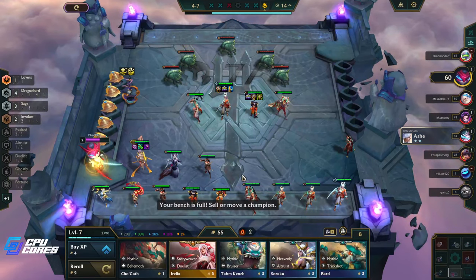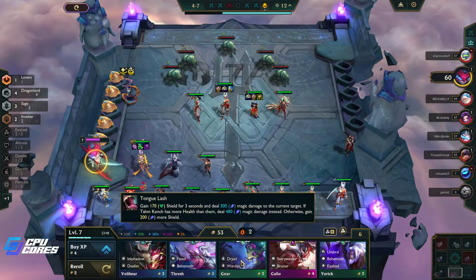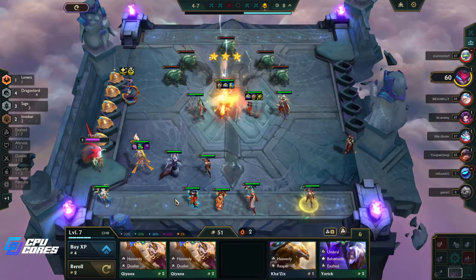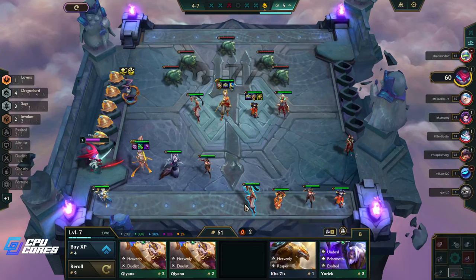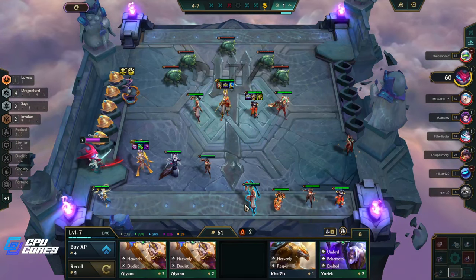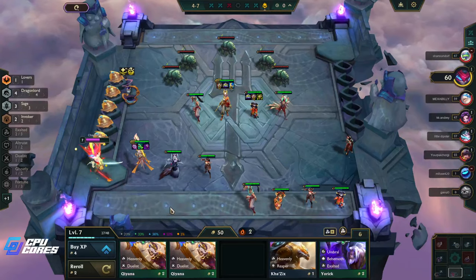Oh, you have one hit point — are you okay? We're looking for one more Diana still, that's right. There we go — nice! Now we're just sort of on Chill Out Road. Level up, put Tristana back in. We've got the whole team now.